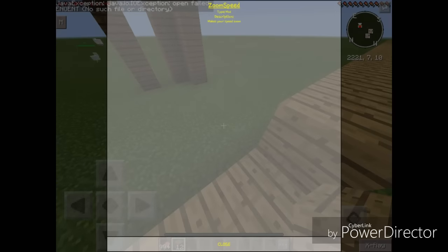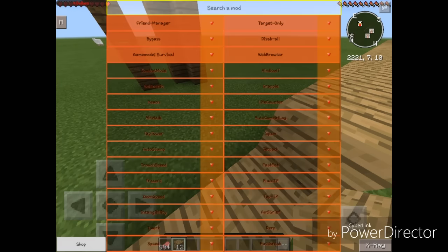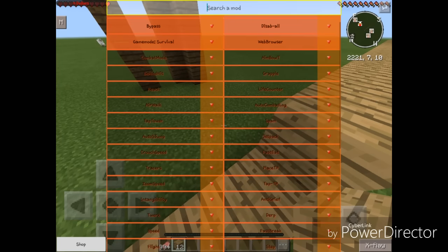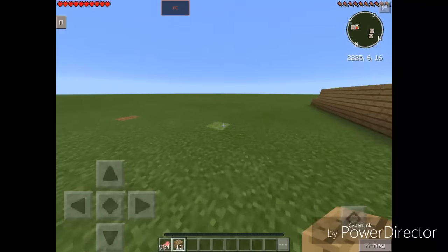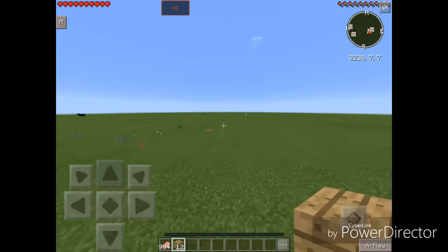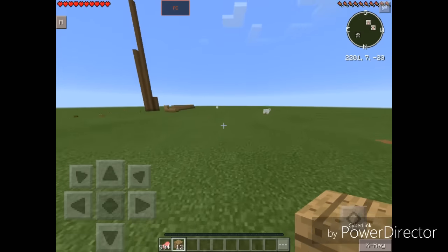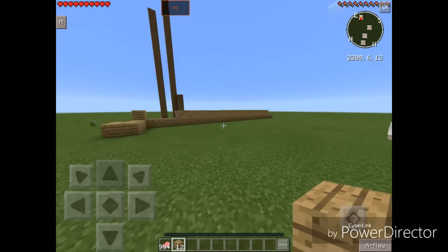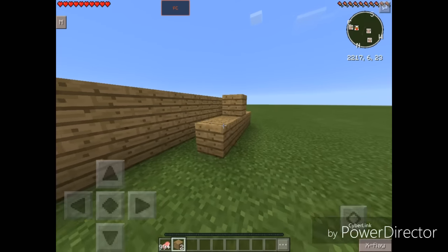Next up we have Zoom Speed. I don't really know what that means, but after some research I found out that Zoom Speed is actually bunny hop — or in some way, bunny hop. As you can see, whenever I jump — holy crap, look at that speed. I guess that's what he means by zoom.